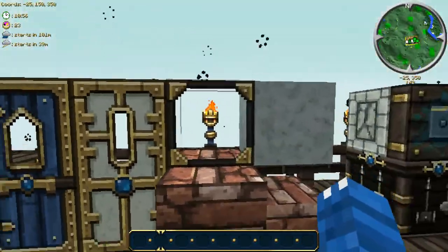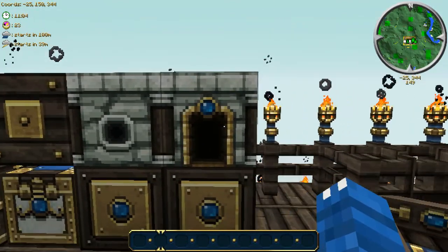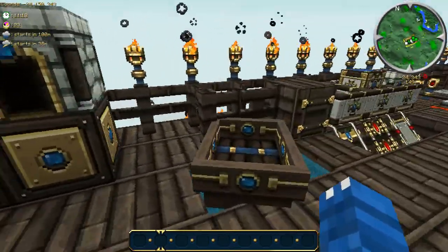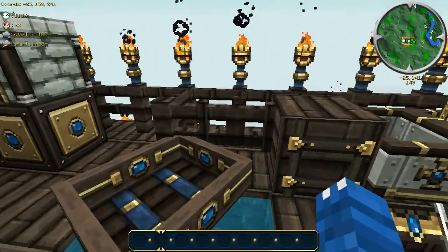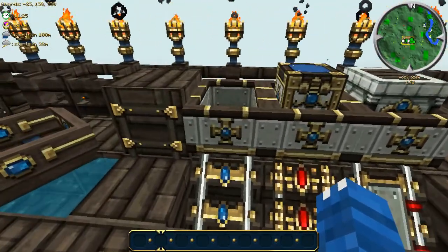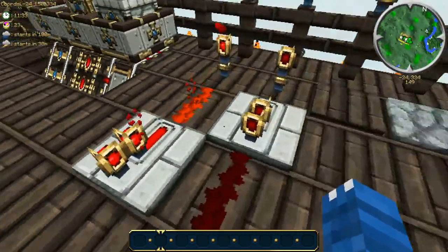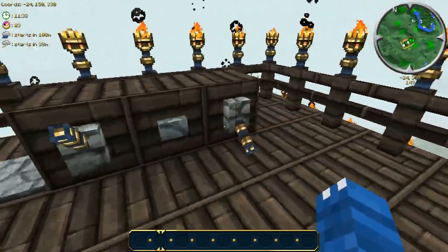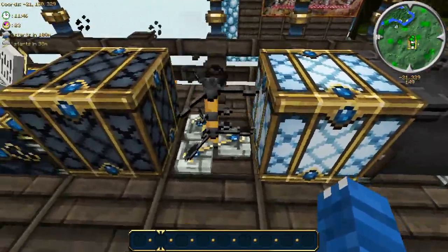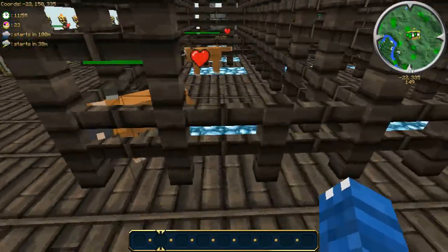Here we have TNT, bookshelf, the glass pane, the normal glass, the bricks, the clay, and the doors — wood and iron. Sticky piston, normal piston, dispenser, furnace, the note block, the jukebox, the chest, and the workbench. Here we have our boat, our fence and gate, our ladder, powered rails, normal rails, detector rails, an empty mine cart, a chest mine cart, and a furnace mine cart. Here we have redstone in on and off position and various forms to activate redstone. Here we have our enchantment table, on and off redstone lamps, brewing stand, cauldron, and our trap door.